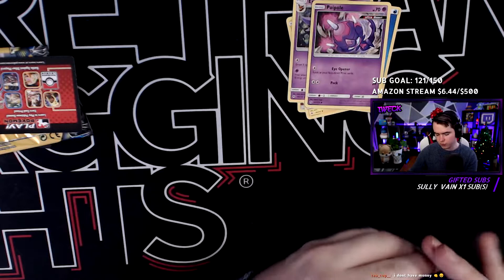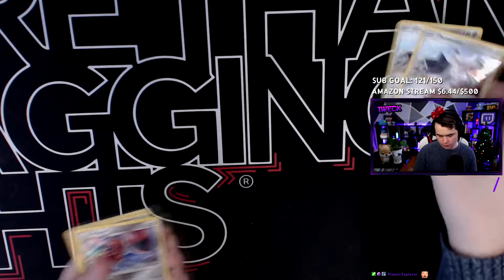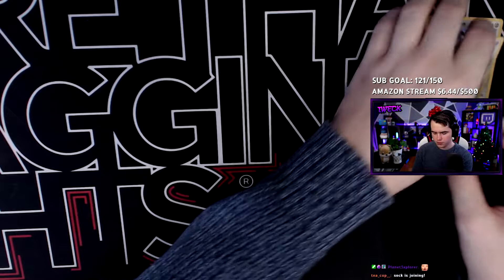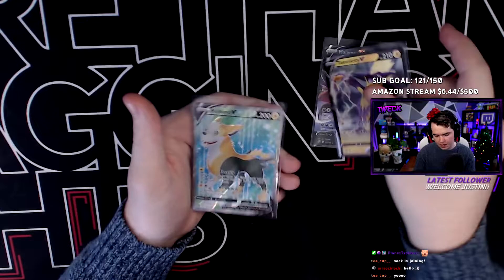Chat, that'll about do it. Let's do a quick recap of all our cards we pulled. We got our two incredibly bent promo cards, a holo Scizor, reverse holo Bewear, holo Eiscue penguin, reverse holo Zebstrika, reverse holo Unfezant, reverse holo Grimmsnarl, holo Vikavolt, reverse holo Voltorb, and a reverse holo Vileplume. And for our rare pulls, we got ourselves a Malamar V, a Toxtricity V, and this very very nice Boltund V. I love it - honestly a great pack opening.